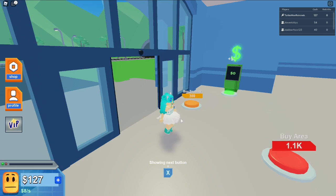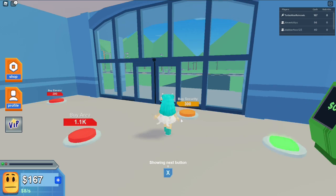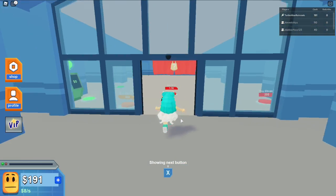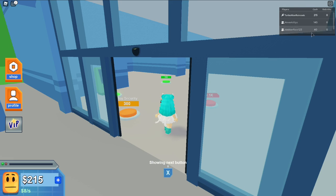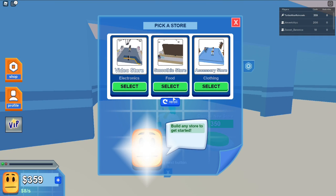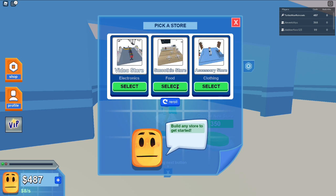First things first, I need a store. I'm not gonna buy security yet because it's only kitties and myself — oh, there's a couple others here too. Okay, we get to pick our first store! We have a video store, smoothie store, and accessory store as options.